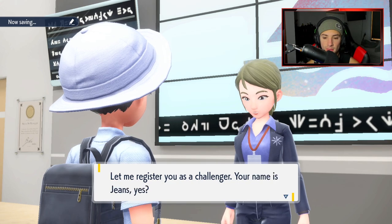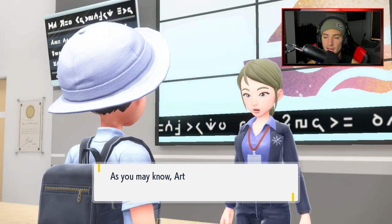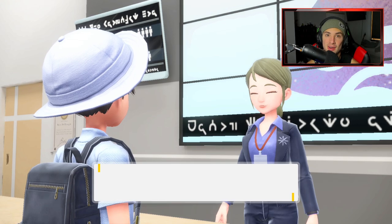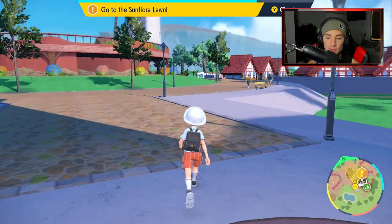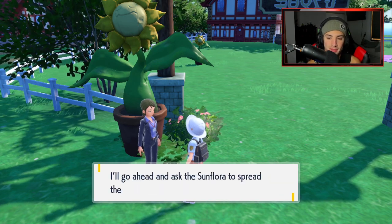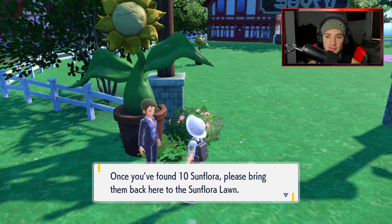Let's talk to the register lady — welcome to the gym. Let me register you as a challenger. Your name's Jeans. Yes ma'am, that's my name. Go outside and do the gym test. I kind of like this gym test — it's like hide and seek with Sunflora. I feel like Sunflora don't get a lot of love because they're not that strong, but I think they're cool. If they got a third stage that would be awesome — like you have Sunkern and Sunflora and then a massive buff sunflower. The gym test is you have to find 10 Sunflora and they're all located around the map.